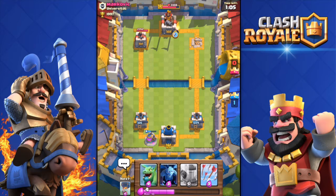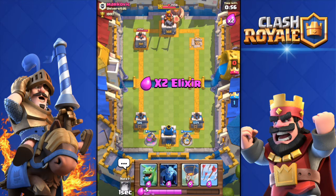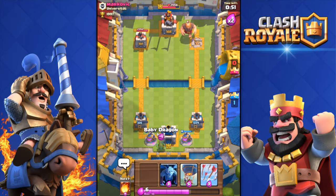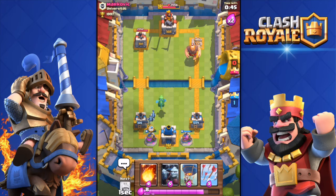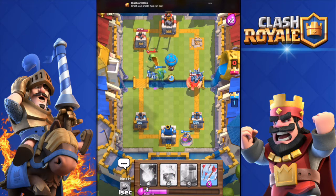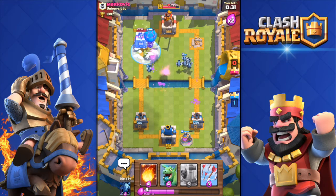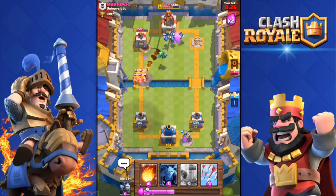He's going to get my left tower as well — there's no way I can defend that, so we're just going to focus on getting his left tower too. Elixir collector down. Double elixir is on, which is good. Baby dragon followed by some minions. I hope he doesn't go for the giant. Clash of Clans trial shield has run out — all right chief.